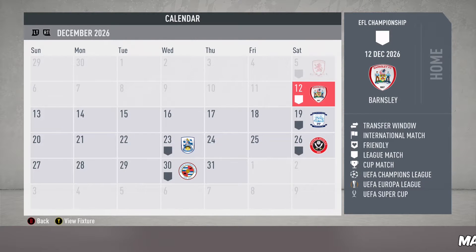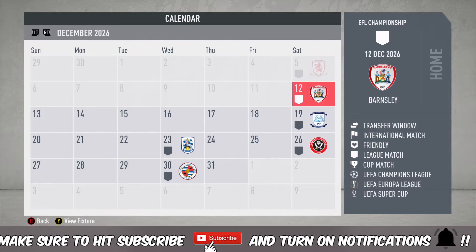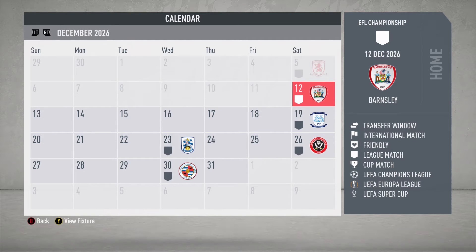Hey guys, this is JB3 and we are back with another episode of Project Reject here with Sunderland in FIFA 20. It was a good one last time out — we put seven goals on Middlesbrough and took a big victory. Now we're in ninth position in the middle of December. We now play two middle-of-the-table teams: Barnsley and Preston North End. The table is so tight on points and goal differential, so if we can be impressive and put a lot of goals in, hopefully we help our goal differential and see ourselves up the table.